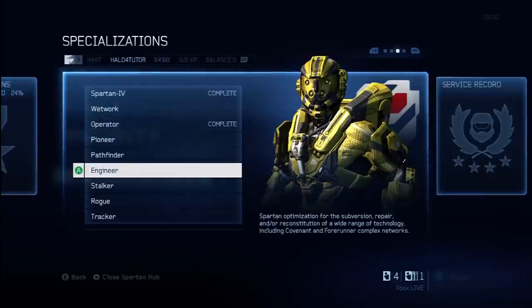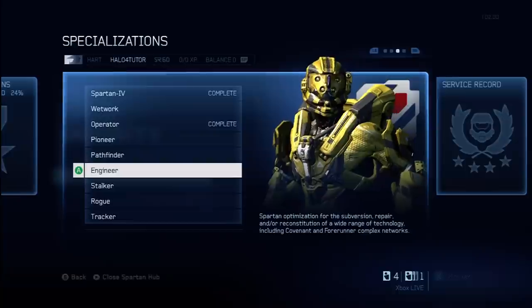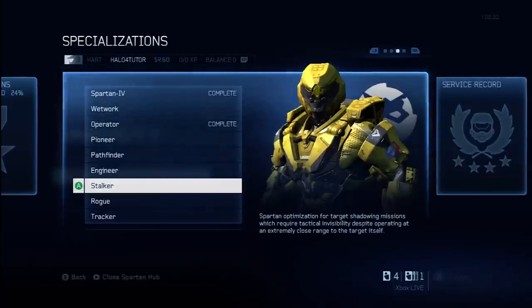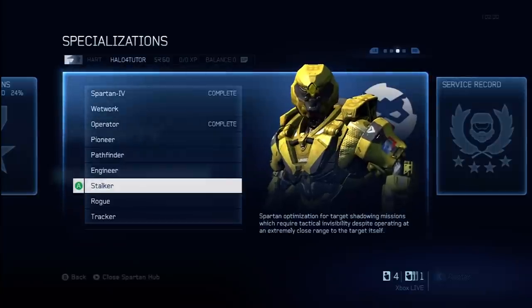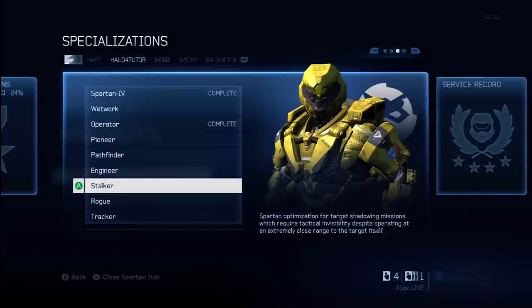Specialization number five is Engineer, which is Spartan Optimization for the Subversion, Repair, and/or Reconstitution of a wide range of technology, including Covenant and Forerunner Complex Networks. This unlocks a Suppressor skin and the Drop Recon modification. Specialization six is Stalker — Spartan Optimization for Target Shadowing Missions, which require tactical invisibility despite operating at extremely close range to the target itself. The Stalker unlocks a Battle Rifle skin as well as the Nemesis modification.